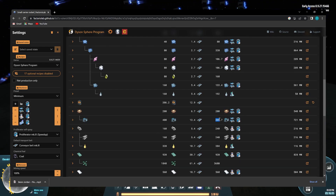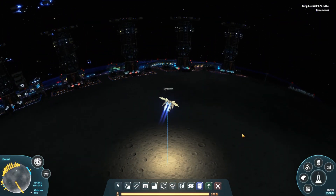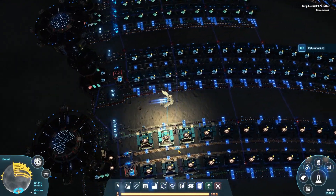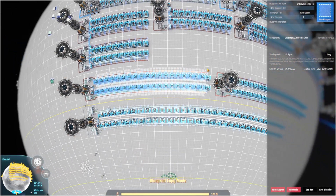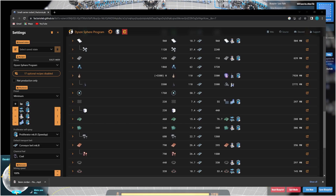So let's do 266 of these — that is a total of 400 microcrystalline components a second. We already have a build over here, so let's take a look at how much this is. That is 40, so we have 80 and we need...